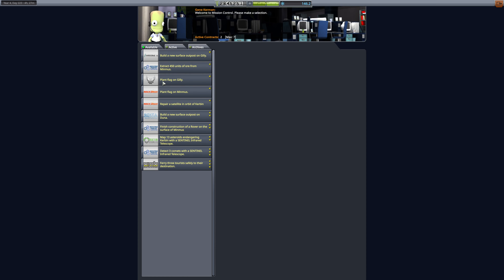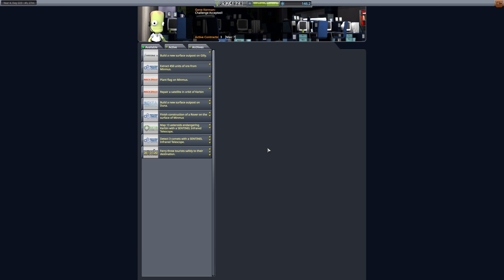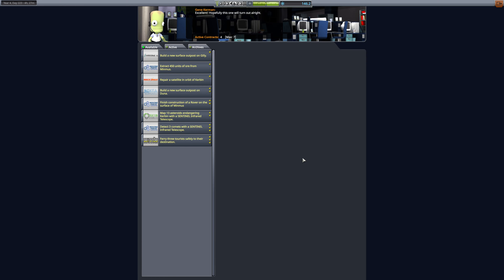Let's hop into the mission control here. Plant a flag on Gilly — we're going to have to go back there eventually, so we can grab that for now. Plant a flag on Minmus — we're going to have to go back there eventually as well, because we want to put the Ionographer there. So we can grab that as well.